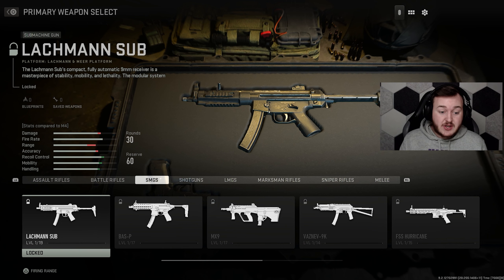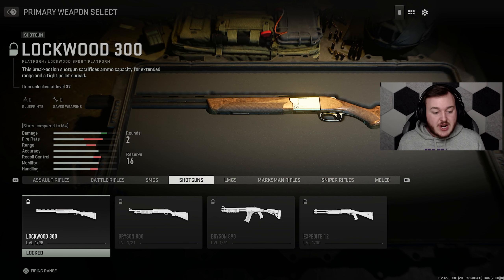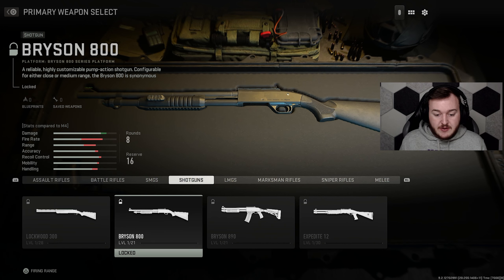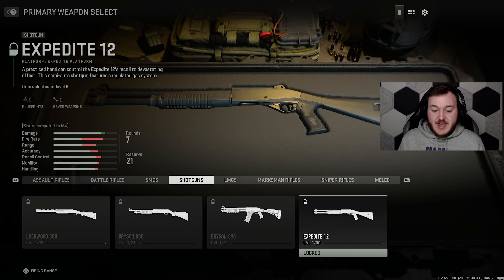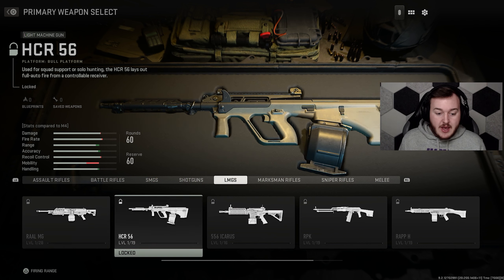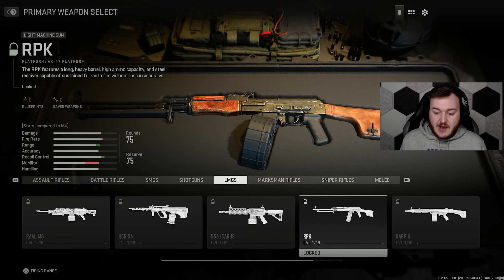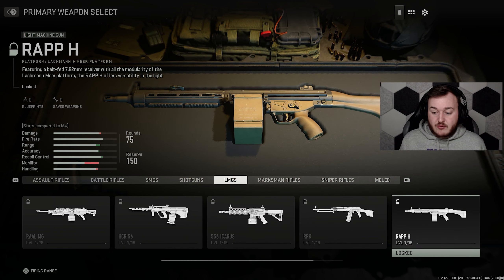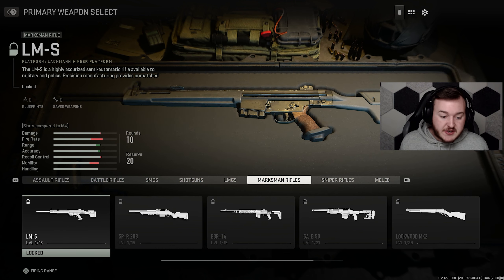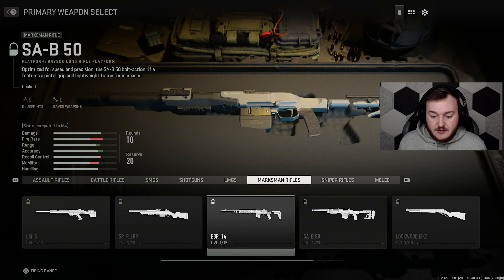For shotguns we have the Lockwood 300, the Bryson 800, the Bryson 890, and the Expedite 12. For LMGs we have the RAAL MG, the HCR 56, the 556 Icarus, the RPK, the RAPP H, and the SAKIN MG38.